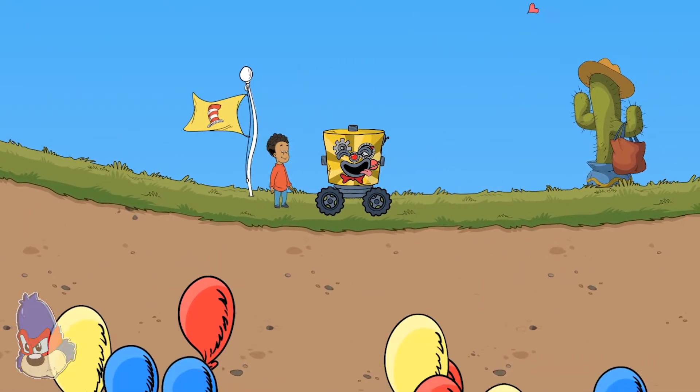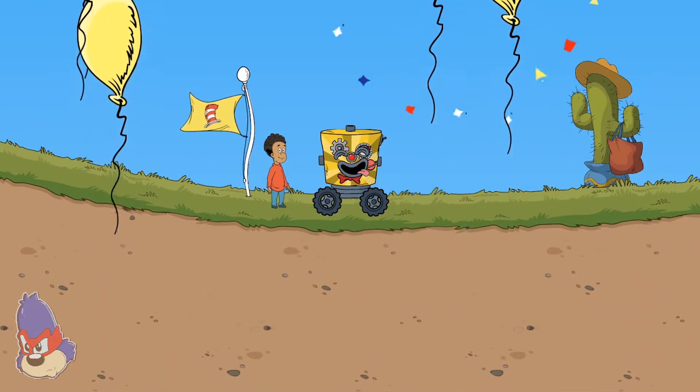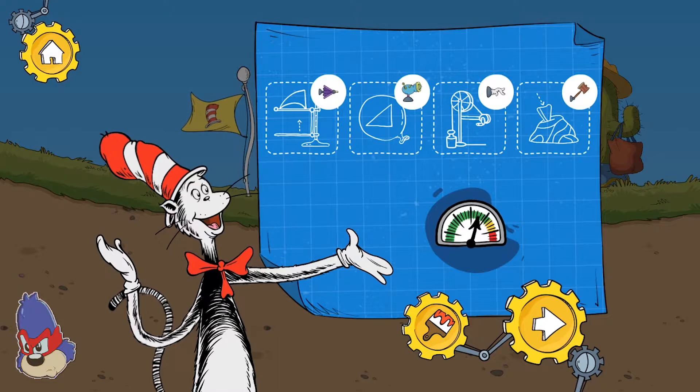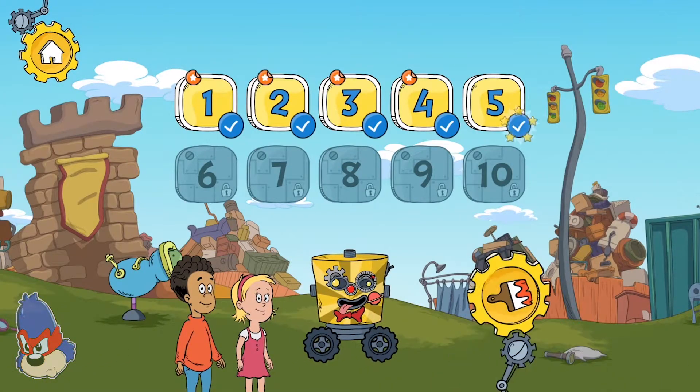That's the tool we need to chisel this rock away. You finished the level! We used these tools to pass these obstacles on our way through this level. You found a new decoration — touch the paintbrush button to use it. Odds at Endsville. Oh, you unlocked a new level! Pick a place to explore.